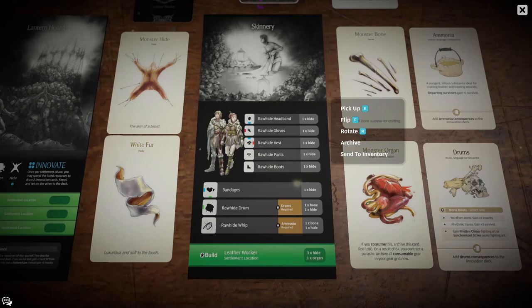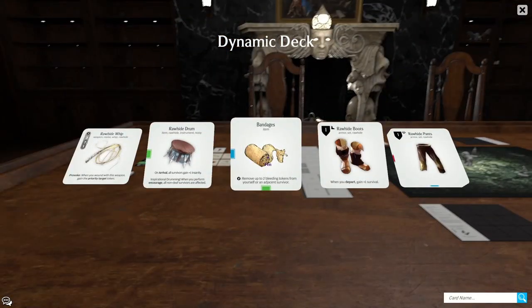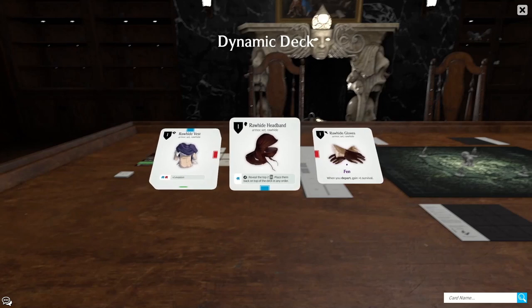Now let's go take a look at all the gear cards that can be crafted from the Skinnery. The rawhide headband is one of the most powerful items in the entire game — it is also one of the most cost efficient. Your first rawhide headband will be used on every single showdown for the rest of the entire campaign because of its unique ability. First of all, it gives you one armor to your head, and protecting your head is really important in Kingdom Death.